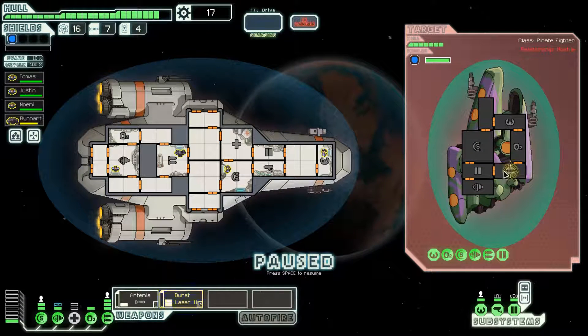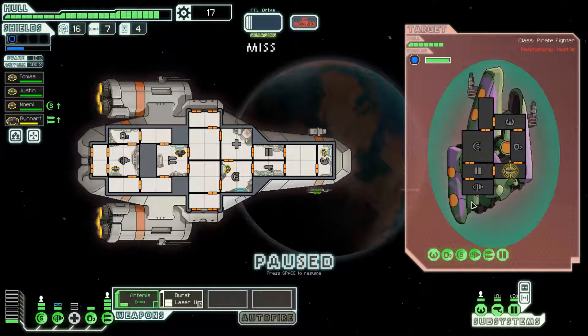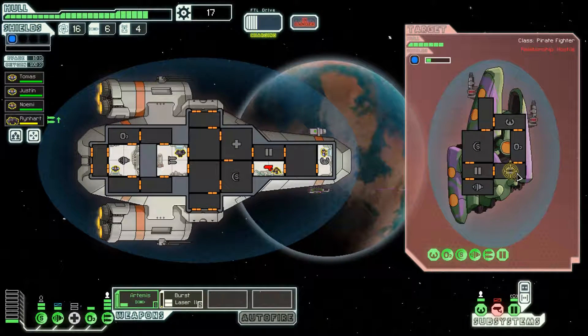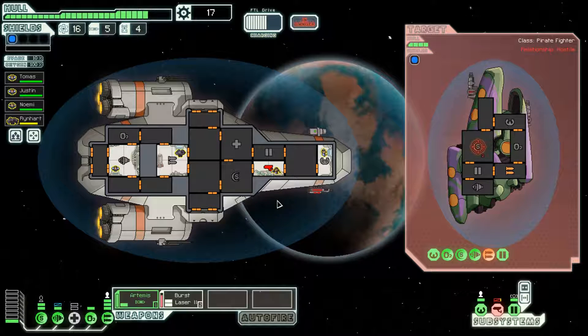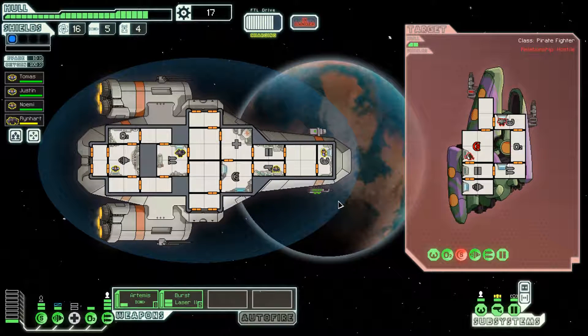Six crew members — that's gonna be hard. These are two heavy lasers that are going to do a lot of damage to me, especially with only 10% dodge chance. We are going to take a lot of damage, and unfortunately there's nothing I can do about it. I'm going to use an Artemis to cut through their super shields and hit the weapon systems as quickly as possible. That's two damage — expected. One more burst laser and the Artemis can land on the weapon system.